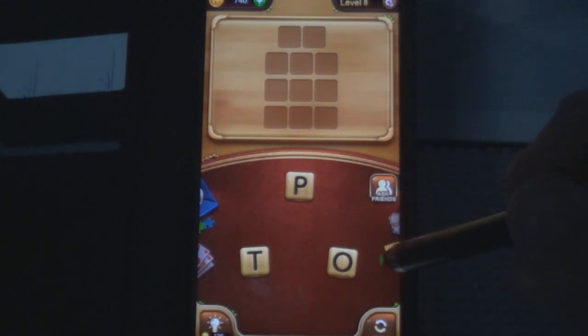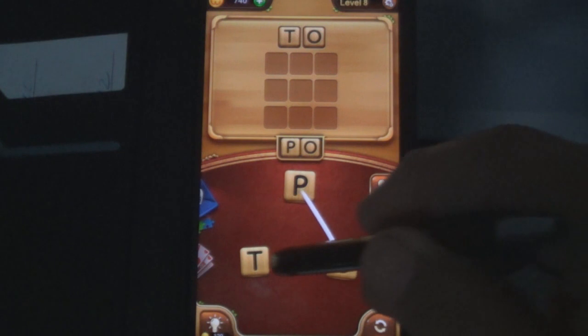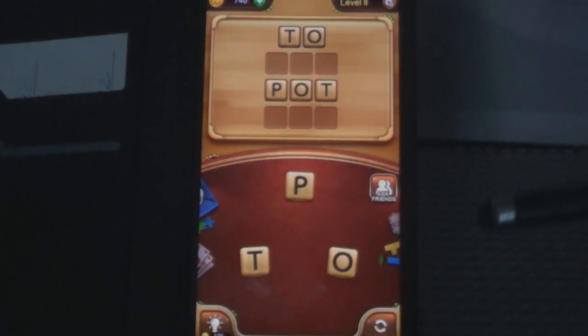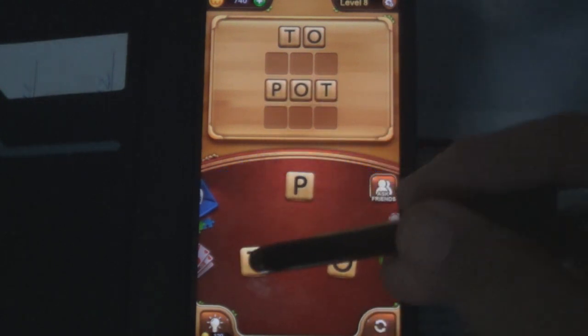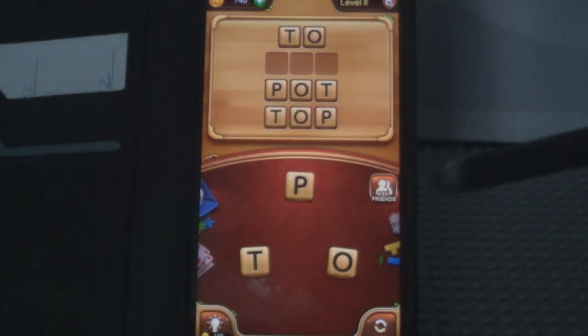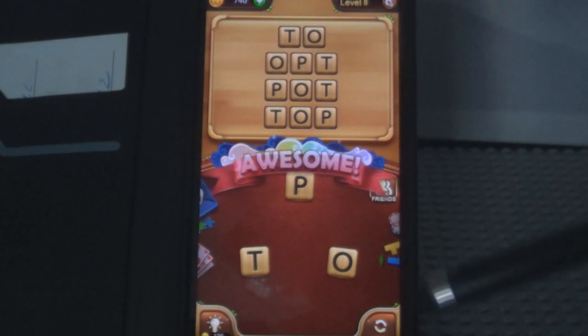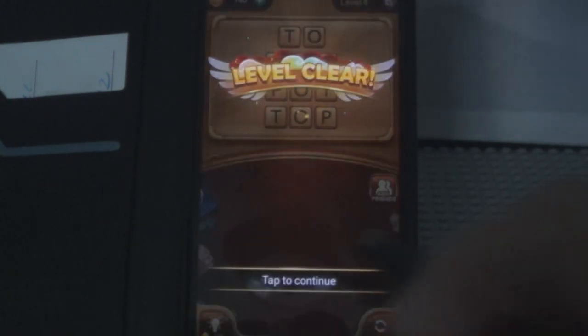A two-letter and three threes. Let's see — T-O-P, TOP, yeah. How about a three — P-O-T, there's one. T-O-P, TOP. And three letters — O-P-T, OPT — there it is! Clear that level.